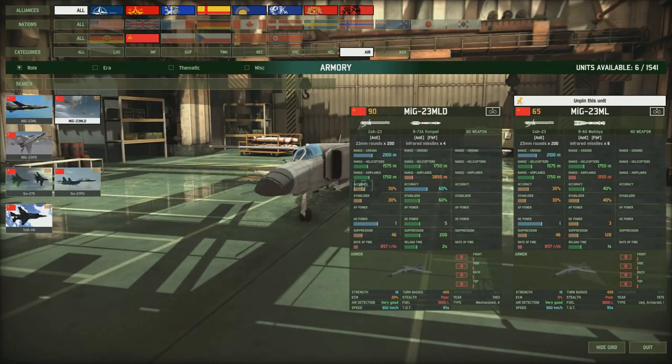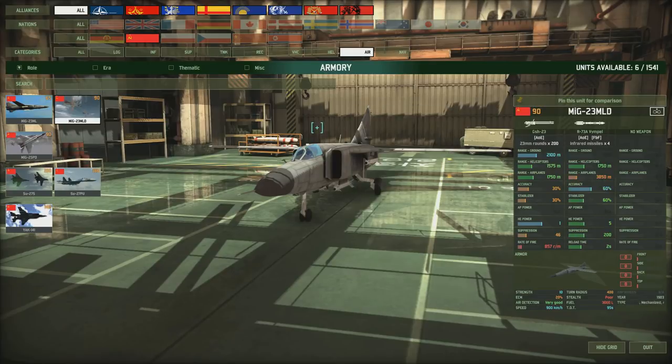The MiG-23ML and MiG-23MLD are the cheaper end of the market, with just medium-range missiles and guns. Using cheap aircraft to shoot down helicopters is a valid tactic - if a very expensive gunship worth 130-140 points is threatening you, you can sacrifice one of these cheaper aircraft to take it out. The basic model has very basic weaponry with lower accuracy and stabilisers, no ECM, decent speed but a poor turning circle. The MLD has slightly better accuracy on its medium-range missile but the turning circle lets it down - though it could work well against helicopters.